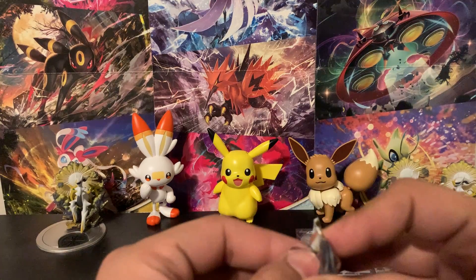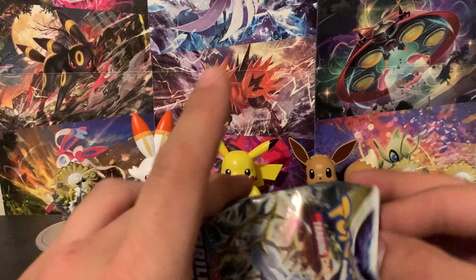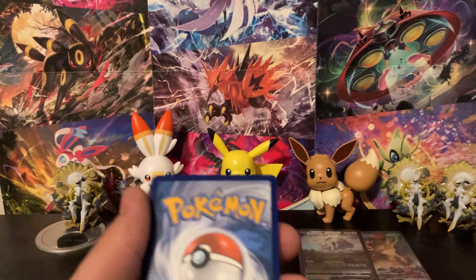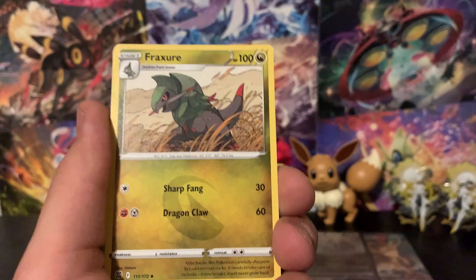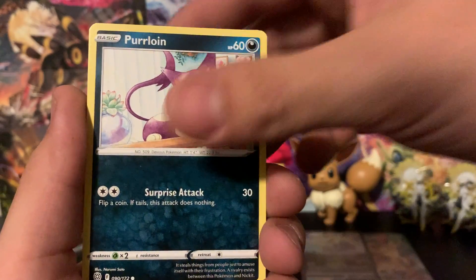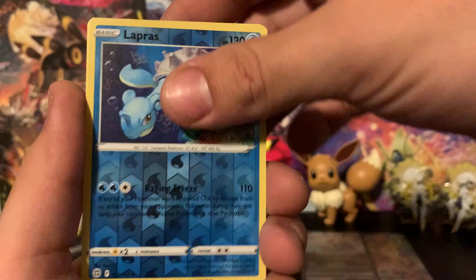Brilliant Stars is next, and it's probably the most fun set to open right now — it's just hit after hit after hit. It's the newest set other than Astral Radiance. I didn't mean to show you guys the back of that code card, but there you go — that's a code card for you. We can still possibly get a Trainer Gallery card, so let's see if we can pull one of those. Astral Radiance's full release date is May 27th, so that's this coming Friday or Thursday.